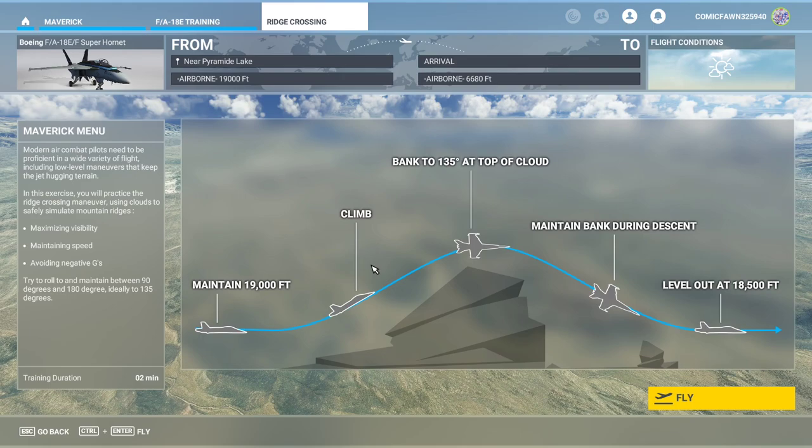Modern air combat pilots need to be proficient in a wide variety of flight, including low-level maneuvers that keep the jet hugging terrain. In this exercise, you will practice the ridge crossing maneuver using clouds to safely simulate mountain ridges. We will be maximizing visibility, maintaining speed, and avoiding negative Gs. We're going to try to roll to and maintain between 90 and 180 degrees on our bank — ideally 135 degrees. It will only be about two minutes. Let's get started.